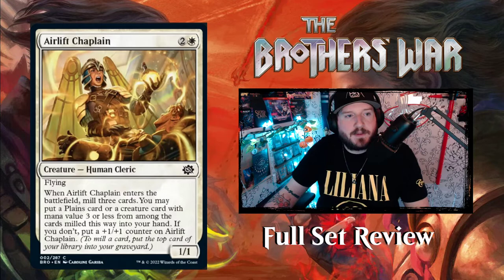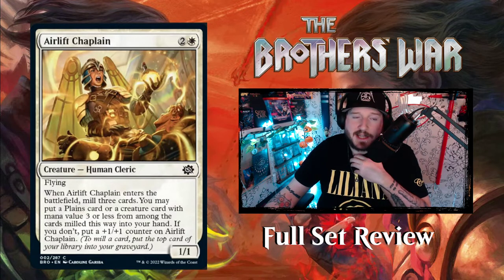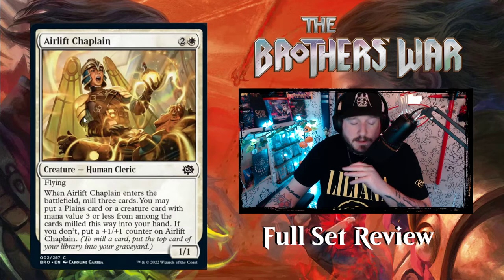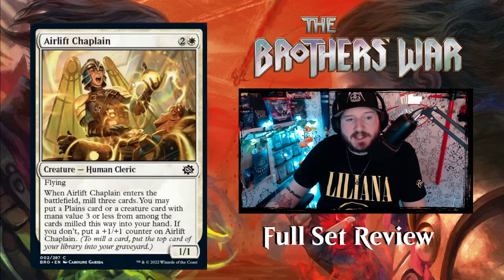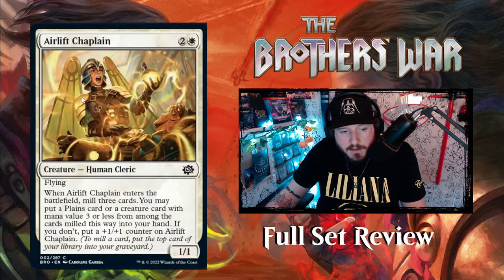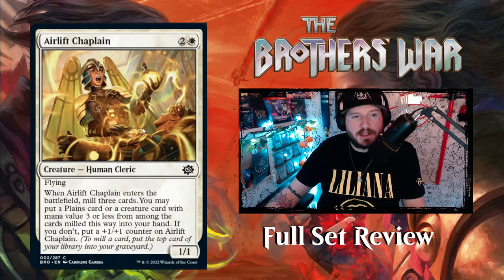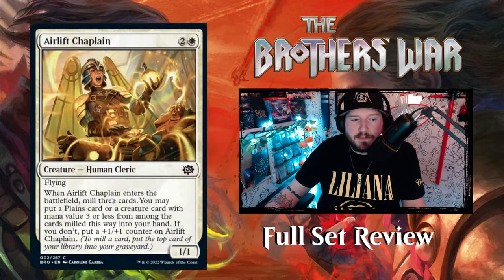Next up is Airlift Chaplain — two and a White for a 1/1 Human Cleric with flying. That's expensive. When it enters the battlefield, mill three cards; you may put a Planes card or a creature card with mana value three or less from among them into your hand. If you don't, put a +1/+1 counter on Airlift Chaplain. So it's a little dig effect. The cleric is reviving someone in the midst of battle, kind of raising dead and bringing one back.